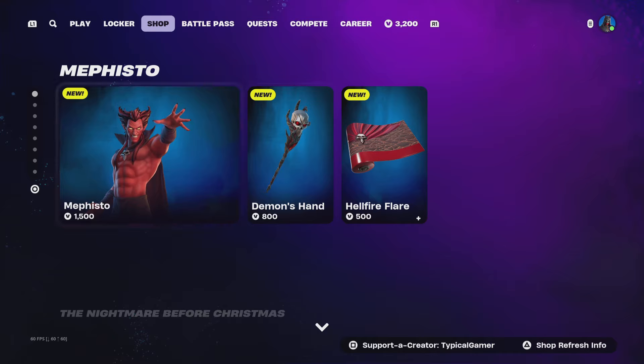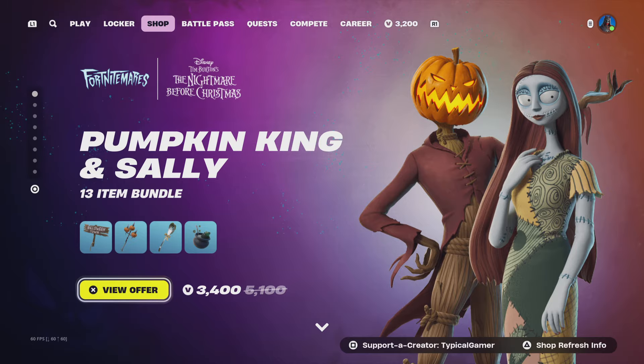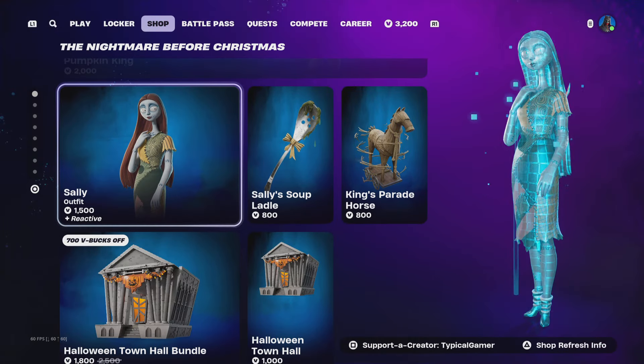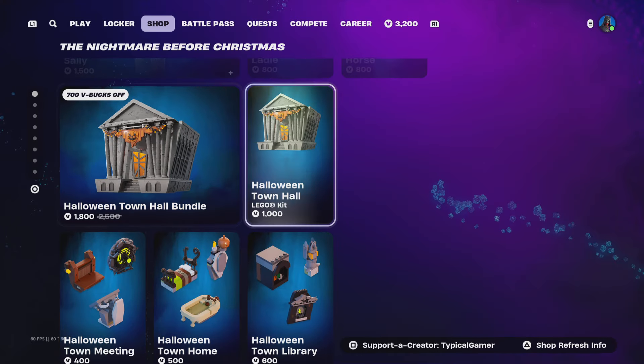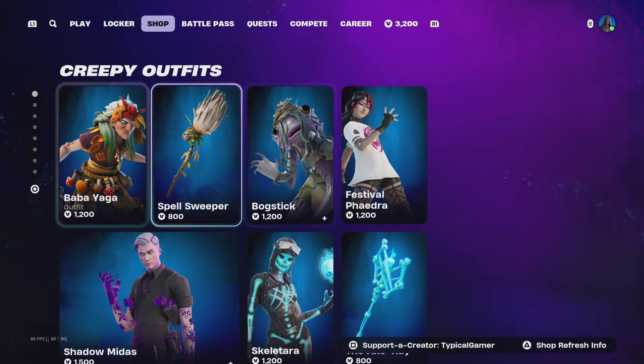You can get the skin, the wrap, and the pickaxe all by itself — the back bling comes with the skin. We also have the Pumpkin King and Sally bundle; you can get both skins by themselves if you want. They also have some Lego stuff here if you want to cop that, and Billy's also here.